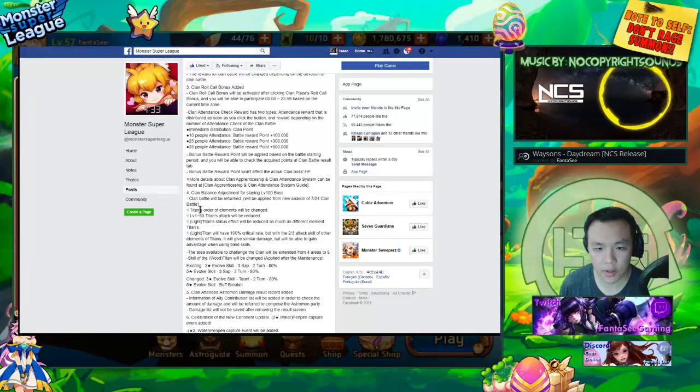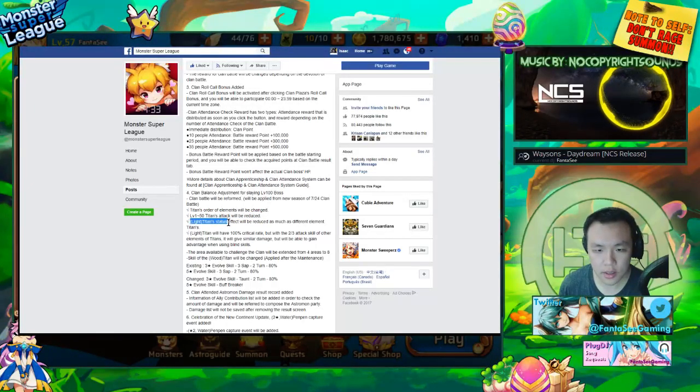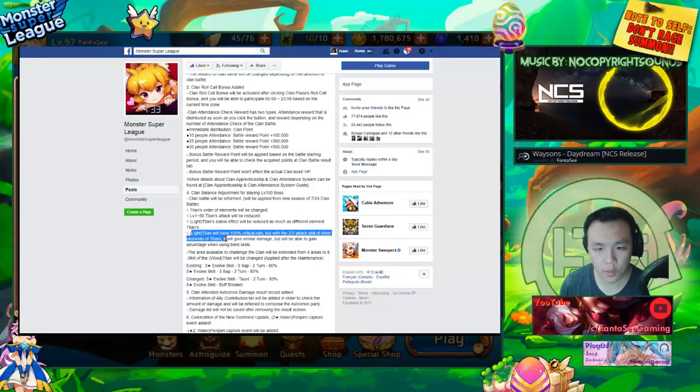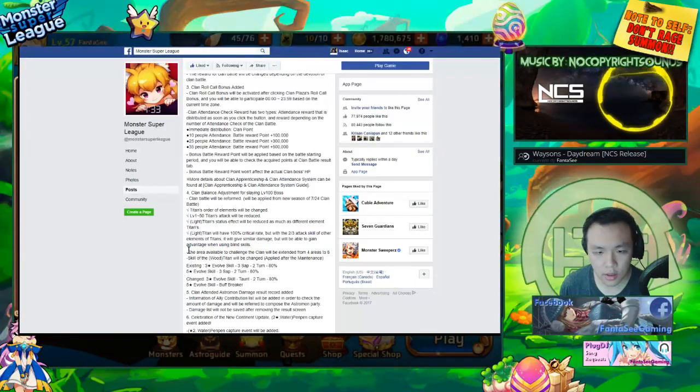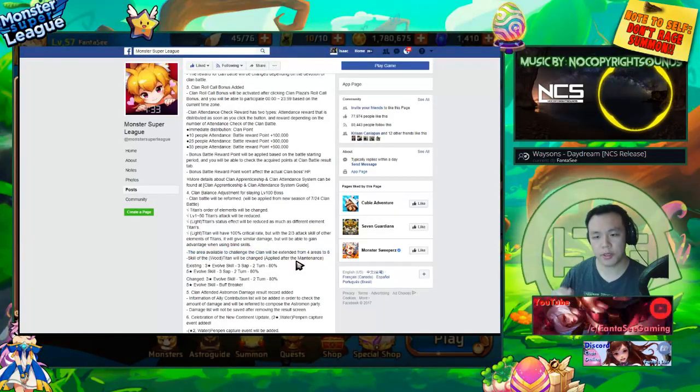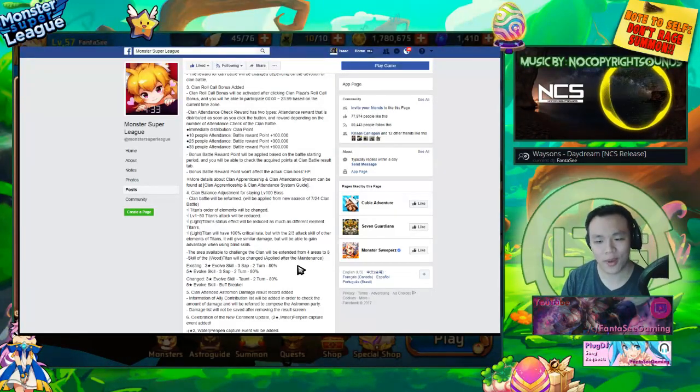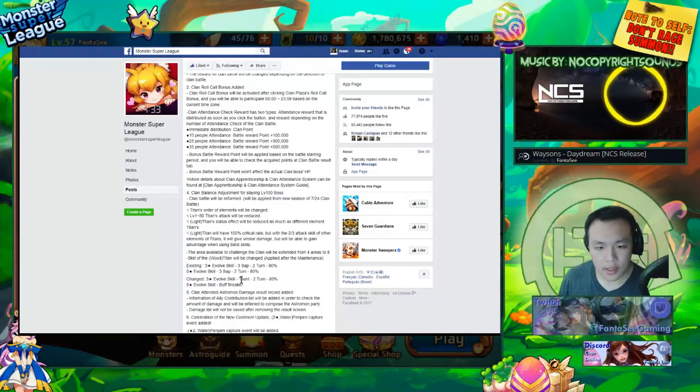From July 24th, clan battle titan order element will be changed. Titan attack levels 1 to 50 will be reduced. Light titan status effect will be reduced compared to different element titans — light titan will have 100 crit but one third of the attack skill of other element titans, giving similar damage but with advantage when using blind skills. The area available to challenge the clan will be extended from four to eight areas, basically opening the second continent as well.